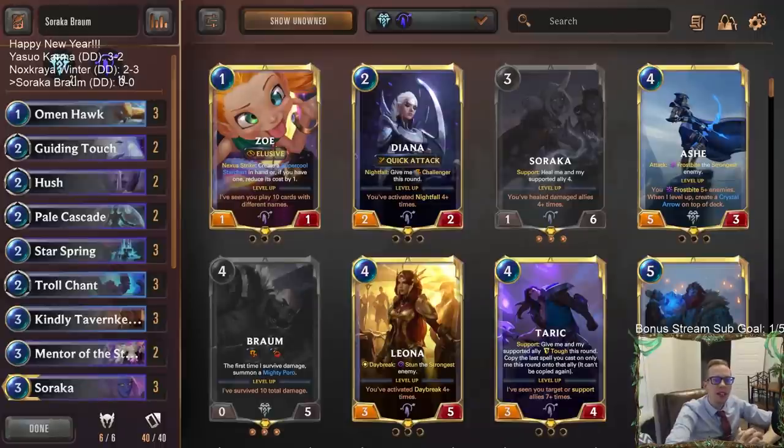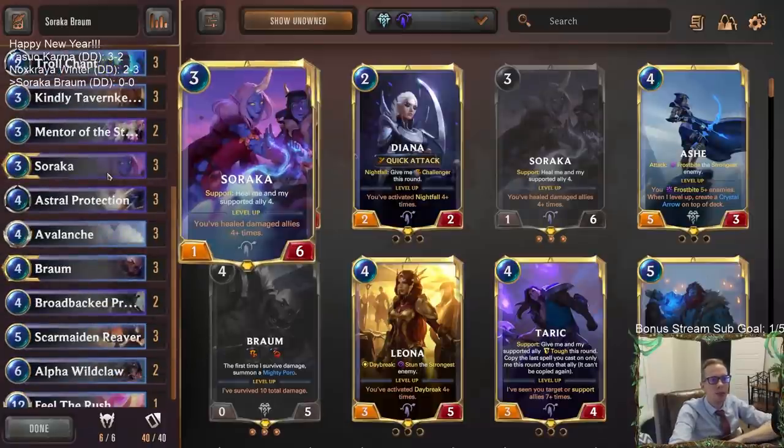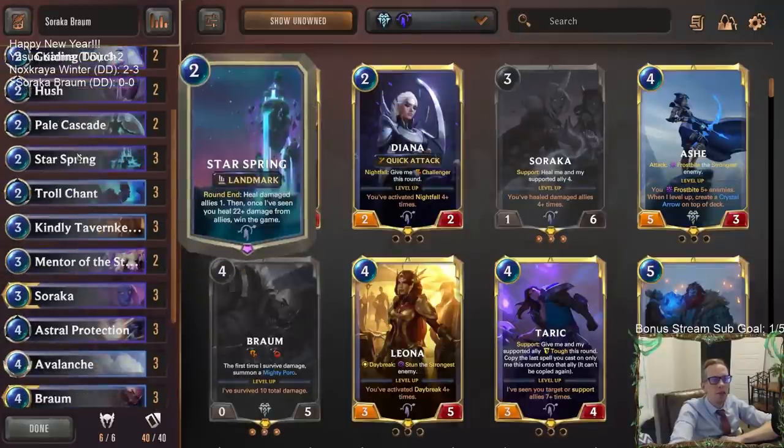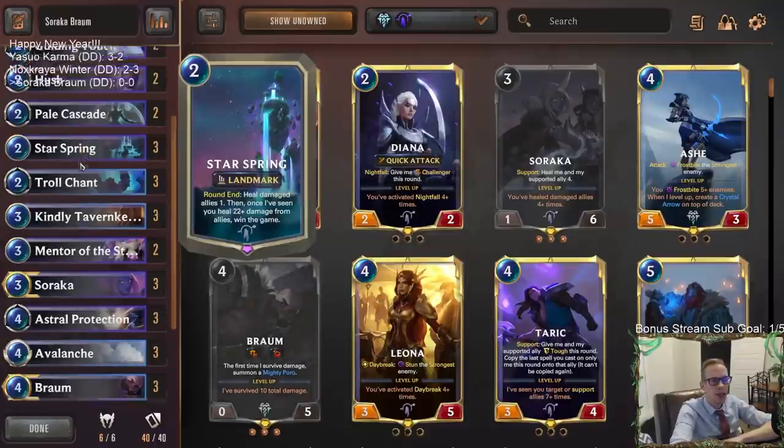Welcome everybody in Twitch chat and on YouTube for some Soraka Braum. We played a Soraka Braum deck a few weeks ago and it did quite well, and we have a very similar new version here. I like this combination with these two champions. We're going to be winning most of our games with Star Spring — we're another Star Spring deck, but we're heading over to Freljord instead of Bilgewater because Freljord's got a lot of good stuff for us.